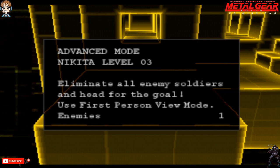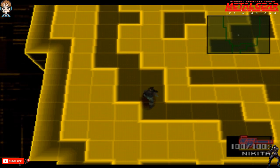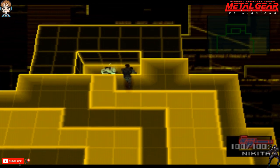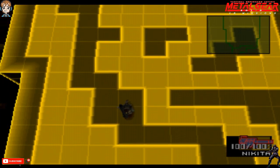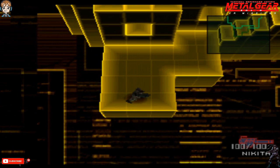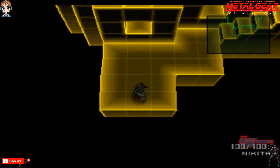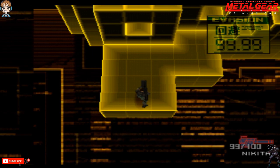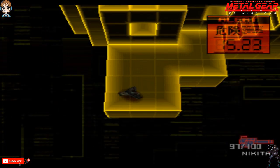Eliminate all soldiers, head for the goal! Use first person view mode. Huh? Wait - so that means the guy is... Now I see! Dumbass can't even see me up here! What was that noise? Maybe you should be stationed further down? All right, it's that first person view! What the fuck does that mean? Whatever it means, I'm gonna have to try and see what it does. How exactly do you use first person view mode? They don't even say!